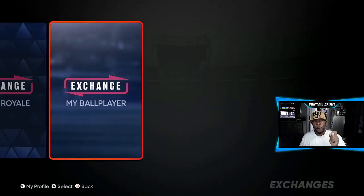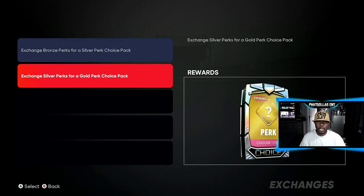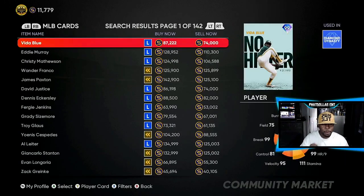The very first thing you need to take advantage of to get yourself a guaranteed 50,000 to 80,000 stubs — you can only do it one time — is the ball player exchange. You can go over and buy all the cards you need. You're going to be guaranteed to get a diamond pack. If you exchange the silver perks for the gold perks you choose one item; exchange the bronze for the silver you get one item; then for the diamond you put in all the bronzes, silvers, and golds, and they give you three diamond choices.